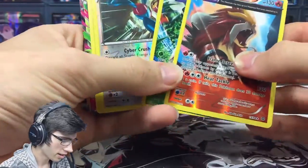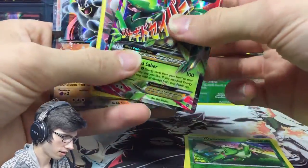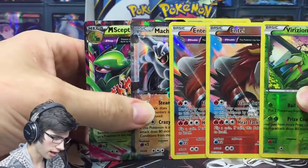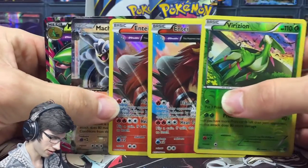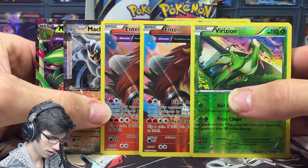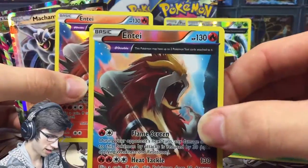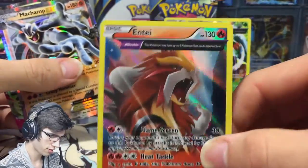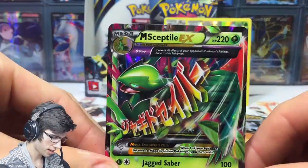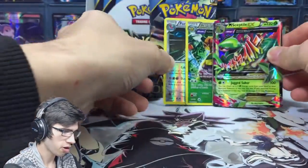Let's do what I did last time. So that's a holo, those are regular rares, and that's a holo. So technically in this part we've got a potential of five pulls — five holo rare pulls — which is just crazy. So we've got the Reverse Entei, the holo version of Entei, John Cena (Machamp EX), and then Mega Sceptile. The reverse rares are going off.